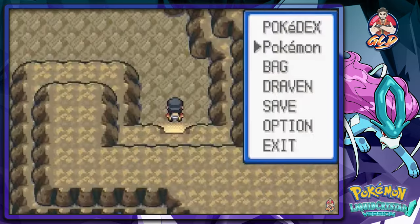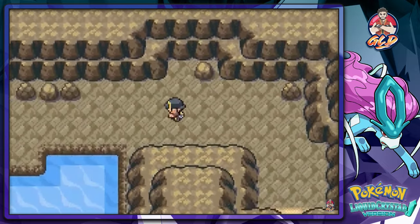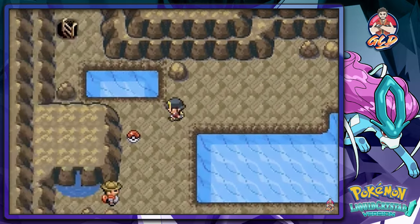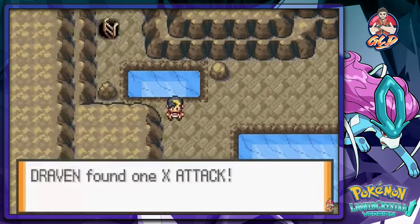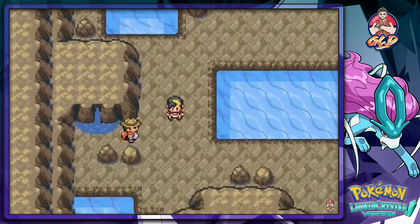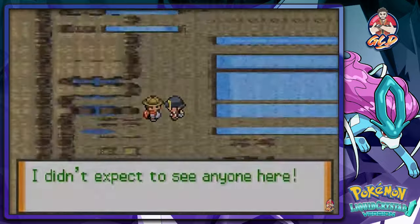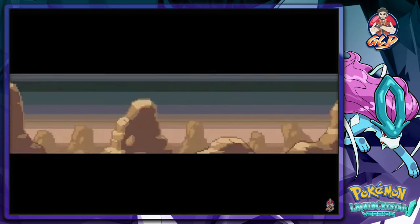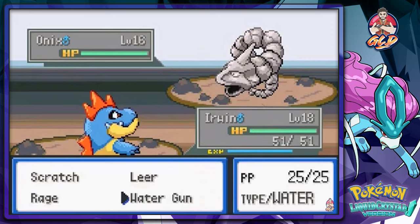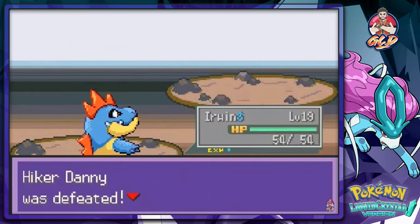In the last episode we figured this walkthrough is going to use the speed button a lot, because there are a lot of trainers we really don't want to showcase battling. A trainer surprises us, so we're using that speed button right now. Water Gun takes him out.